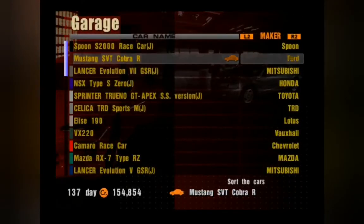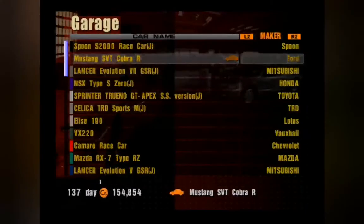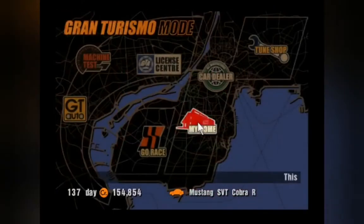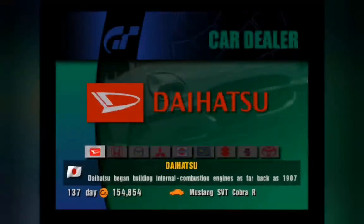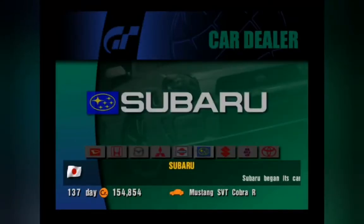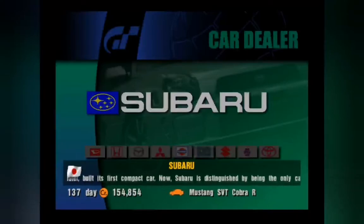I will of course have additional usage for the Mustang in the future, but obviously we now need to head back to the car dealer for our next event, which is the Boxer Spirit. There are only two manufacturers that are applicable for Boxer Spirit: one of them is RUF, and the other is Subaru.